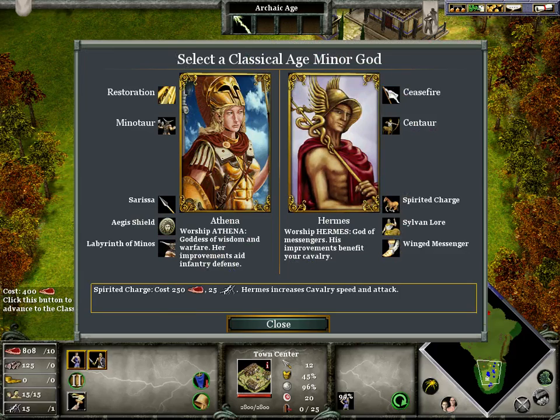Basically, selecting your god — if you look at your opponent, that's the best way. I would usually choose Hades, or whoever has the Cyclops, because they're good at rushing. But right now I'd probably pick Minotaurs.